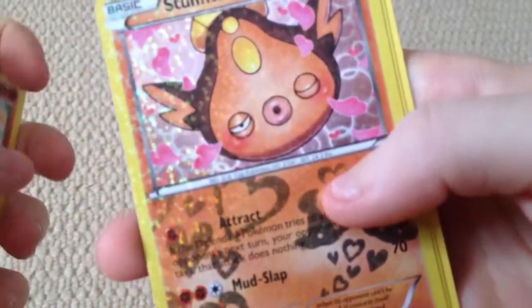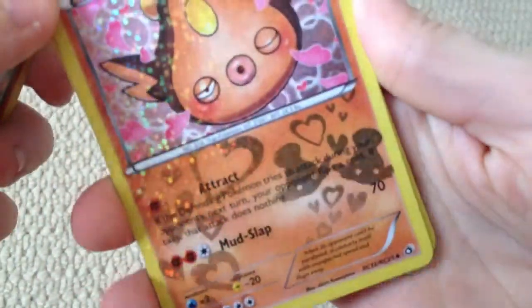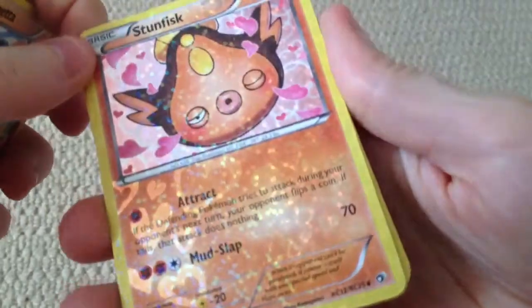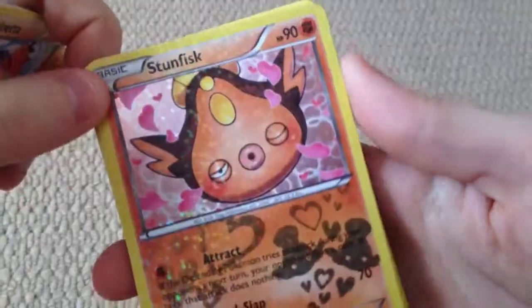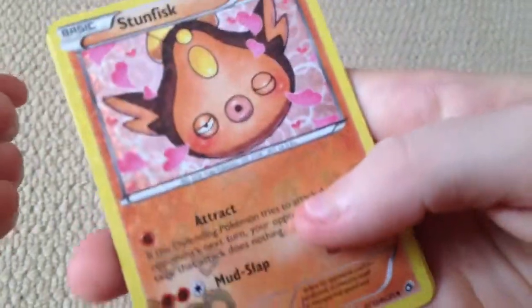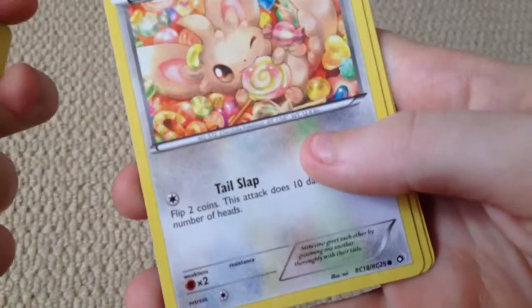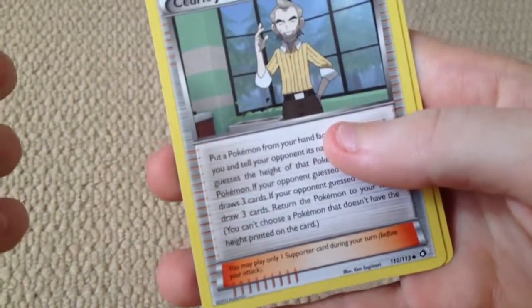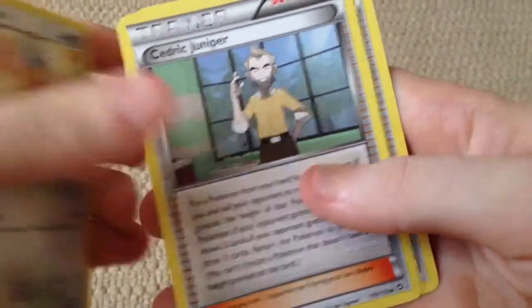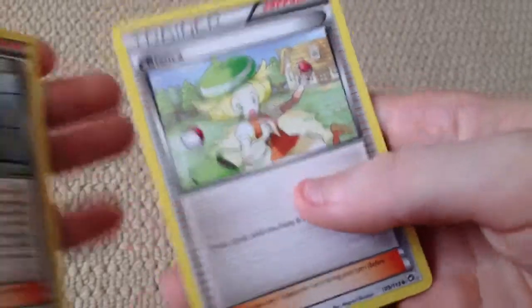Wow, a Stunfish. Wow, that is really cool. Very nice. And a Mincino — that's a really gorgeous card. Trainer, Cedric Juniper. And another Bianca. So we've got two Biancas. Awesome.